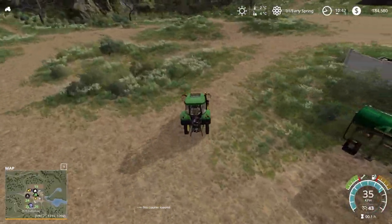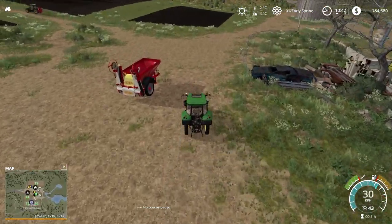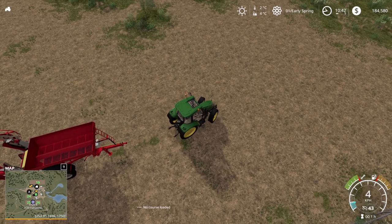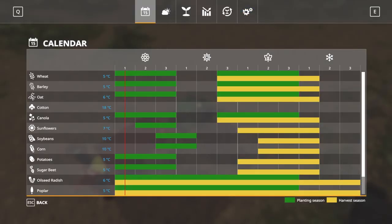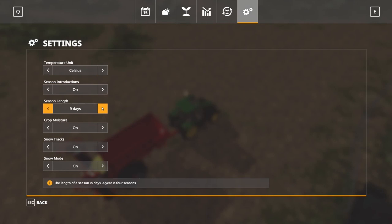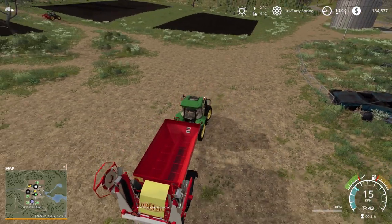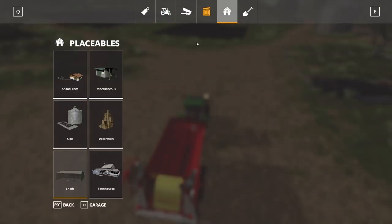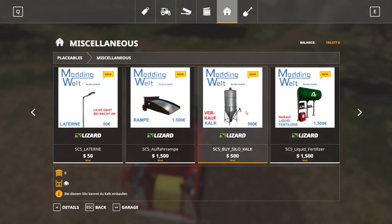Still four degrees at the moment. Let's drop this guy off, drop the front tank off as well. Here we go and we can pick up our lime spreader and start spreading a little bit of lime around, just to make sure we're fully ready to go once we hit five degrees. Still not sure about season length - three days, six days.